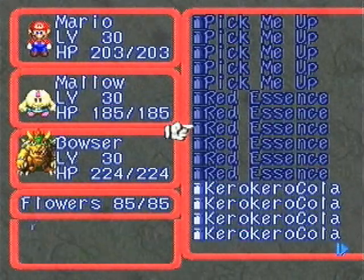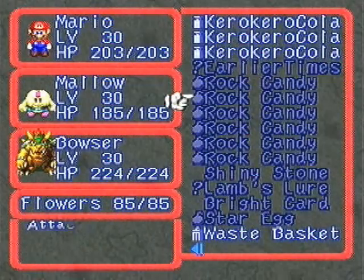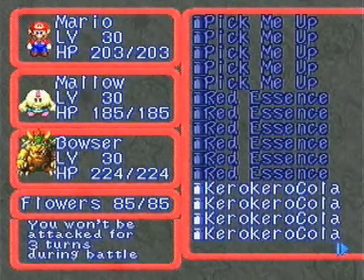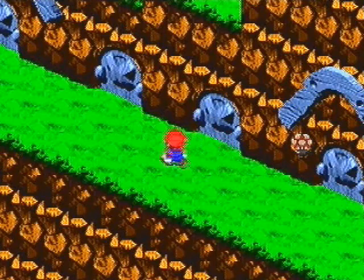For items and stuff, I've got a few pick-me-ups, a bunch of red essences, a bunch of Kira Kira Colas, rock candies, and all this good stuff — all the stuff that you need when fighting the biggest, baddest brute in the universe. So let's go ahead and check it out.